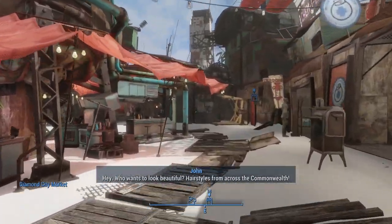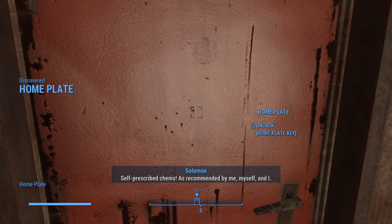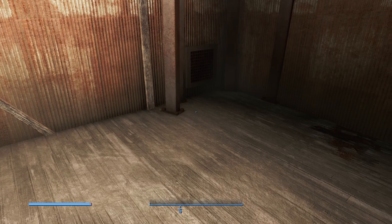Let's go over here. We have to go through both doors — we have to go in and out through both doors. But this is going to give us a place in Diamond City.